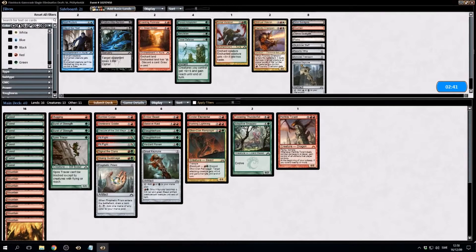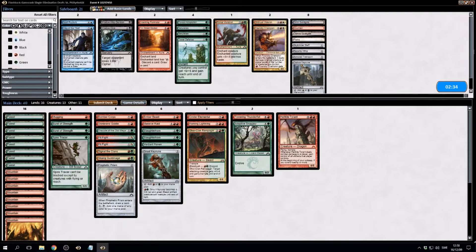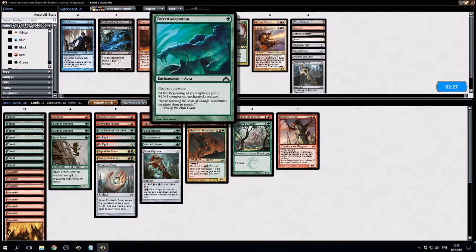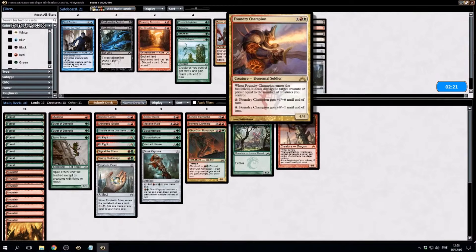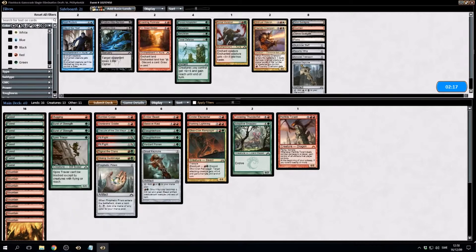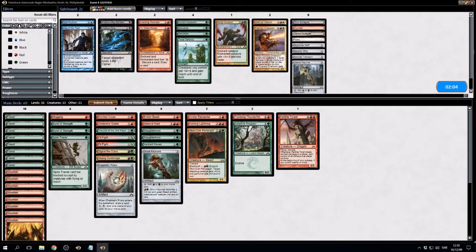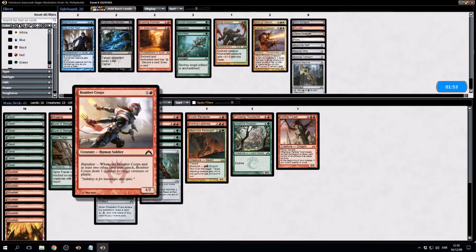We're playing against Boros actually. Does that mean we want Tower Defense? You could get the champion — I mean, we might not draw signal or prism again ever. I think it's fine like it is. I think we might want the Tower Defense here; might cut the Bomber Core I guess.